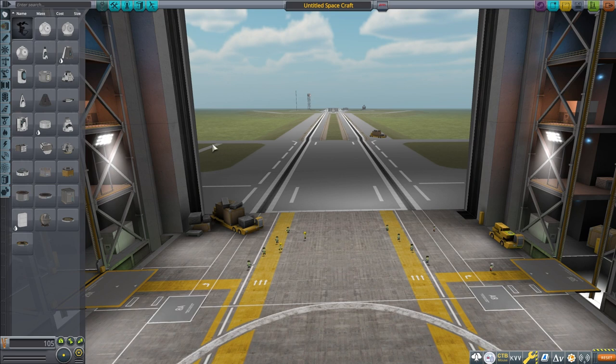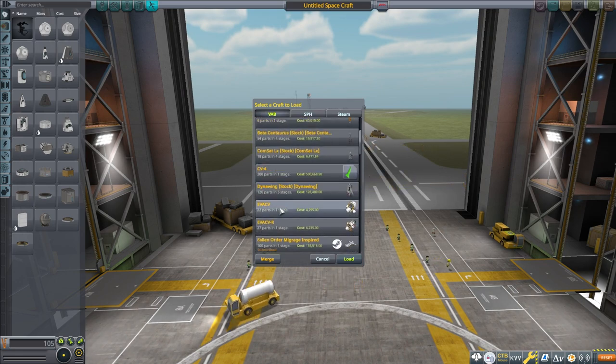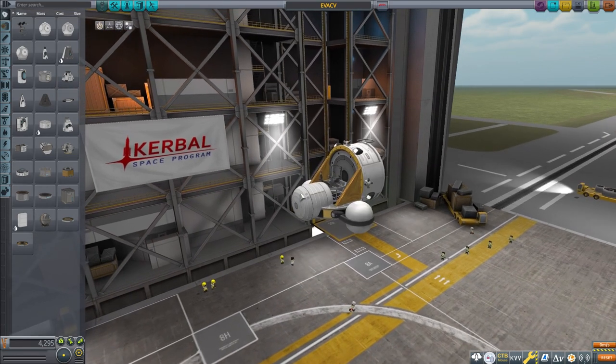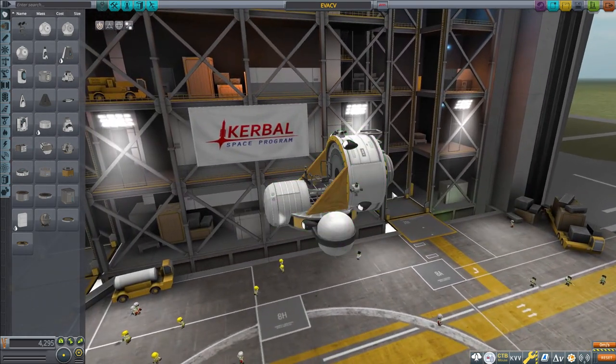EVA construction was added in this last update, and what it does is lets you build while on EVA. You can build in space, you can build on the planets. Building on planets does have gravity play into it, so you can't pick up the heavier parts even if you can stow them. What I'm going to show you is the craft I built just the other day that was featured on the official Kerbal Space Program website — hashtag humble brag, actually not humble brag.